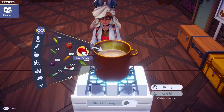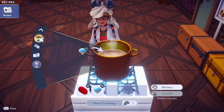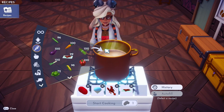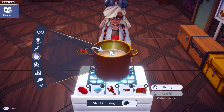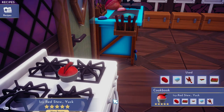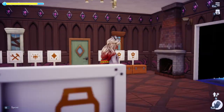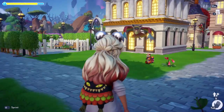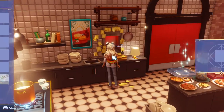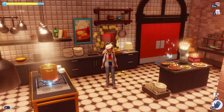For the red potato: it says we need slush ice, a lobster, chili, and raspberry — then we cook it and it makes an icy red stew. After that, we have to go to the Ratatouille realm. Oh, that was quick and easy! And that was the red potion. Let's head back to the house.